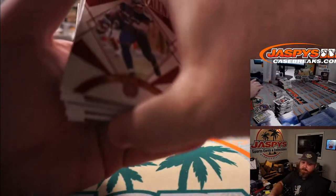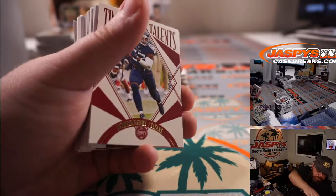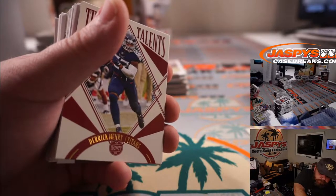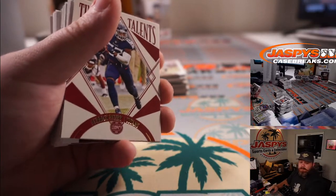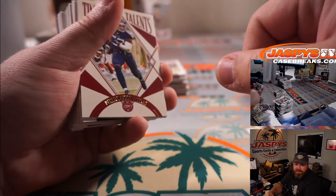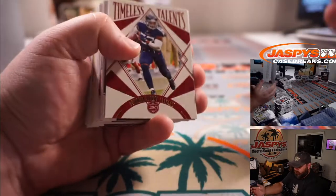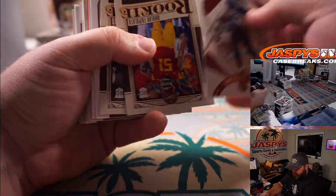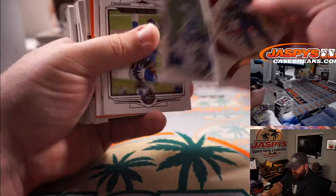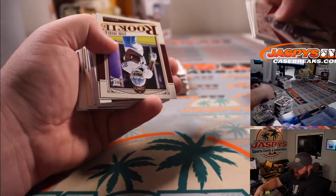Who are the Cowboys rookies? TJ Vasher and Tony Romo. That is Kirk Cousins out of 199 for the Vikings, Ryan Redman.